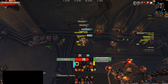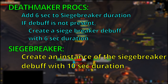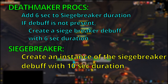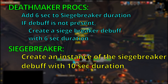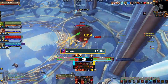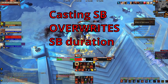There is currently a gameplay-impacting issue with how Deathmaker procs interact with casting Siegebreaker. Anyone who used Vision of Perfection in Battle for Azeroth is likely familiar with this issue, as it's the exact same problem. The way Deathmaker is coded, when it procs, it basically says 'add 6 seconds to the Siegebreaker debuff,' and if there is no Siegebreaker debuff active, it creates the debuff. The way Siegebreaker itself is coded is that when you cast it, the game says 'create an instance of the Siegebreaker debuff with 10 seconds on it.' This means that if you cast Siegebreaker and then use Rampage and get a Deathmaker proc, the duration of the Siegebreaker debuff will be about 16 seconds. However, if you use Rampage and get a Deathmaker proc and then cast Siegebreaker right after, your Siegebreaker will have a duration of only 10 seconds, effectively wasting your Deathmaker proc because Siegebreaker overwrites the duration value rather than adding to it. Therefore, it is important to delay using Siegebreaker if there is a Deathmaker proc active, to maximize Siegebreaker debuff uptime.